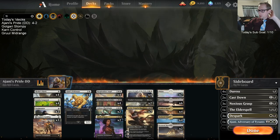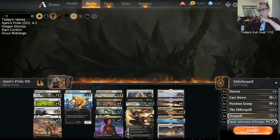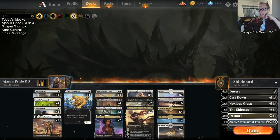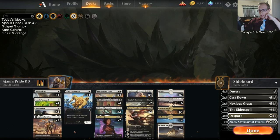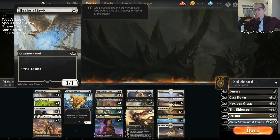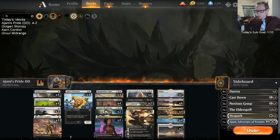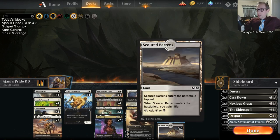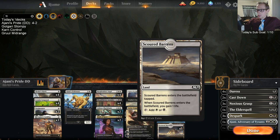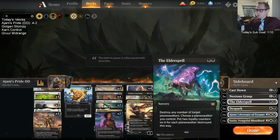Pride Mate, Resplendent Angel, Aerialist — all very good. Not quite sold on the Gideons yet. Maybe those five Legion's Landing and Gideon slots could be reallocated — maybe more one and two drops, or a 24th land since we were stuck on lands quite a bit. Scoured Barrens was pretty good since you gain that life. We probably have too much Planeswalker removal in the sideboard — three Noxious Grasps, three Desparks, and an Elder Spell is probably one too many. That Elder Spell slot could become a Midnight Reaper.